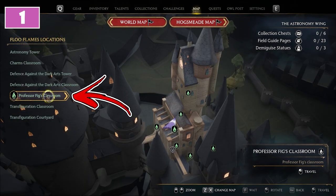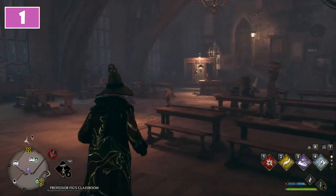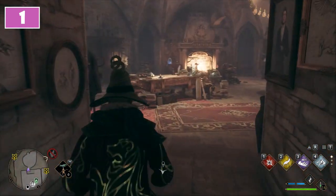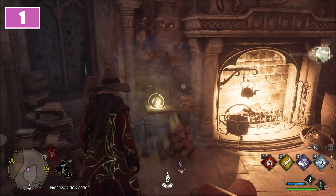For the first, use the Professor Fig's Classroom Floo Flame. Once there, in front of you, you will notice the entrance inside the classroom. At the end of it, upstairs, you will find the entrance inside the Professor's Office. On the left from the chimney you will find the first Demiguise statue.